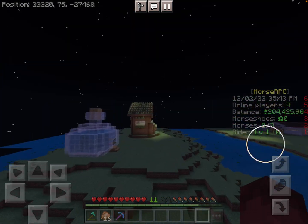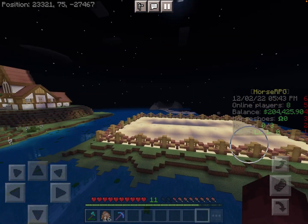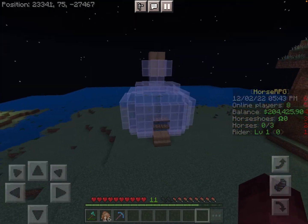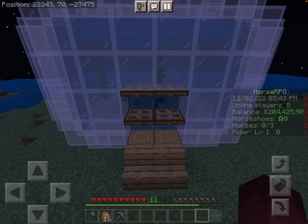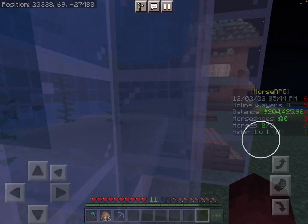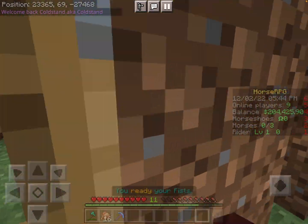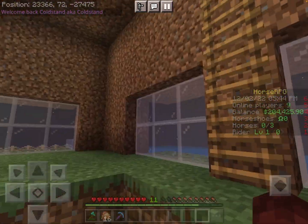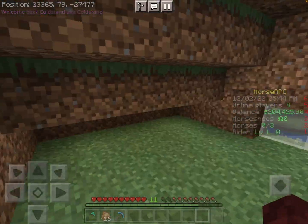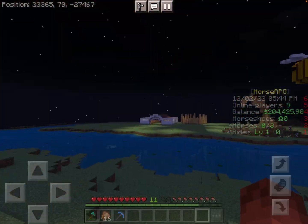I forgot to mention this is Ranch Craft and it's a horse server, so it has horse plugins. It's a horse-based survival Minecraft server - if you join you don't have to focus on horses. I don't have any horses right now because I just haven't had the time to put the effort into training them. You can get money and there are donation stores - I'll go through that in other videos. We also have a little dirt house which is kind of ironic because it looks fancy yet it's simple. I'm thinking of making it into a guest area.